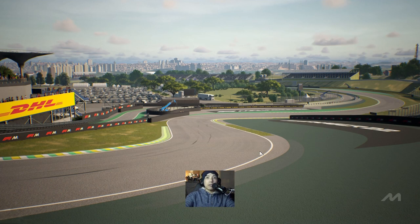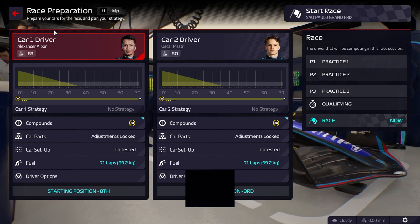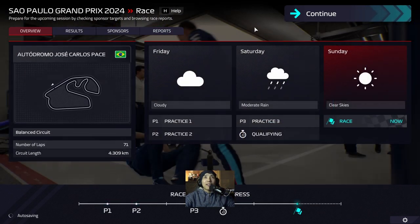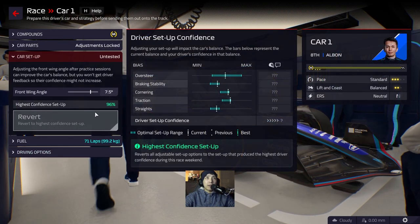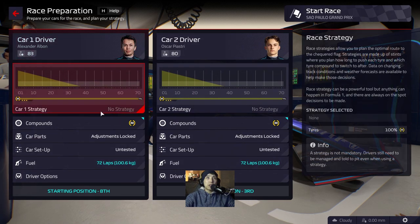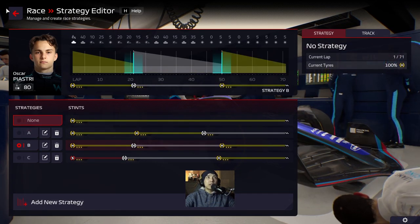I'll start the weekend and take care of practice and qualifying. Alright, qualifying is done - we ended up fourth and tenth, so not great. Confidence is only at 96%, which isn't great either. So we're starting third and eighth. I'm going to give them some extra fuel to push with. The weather is dry. It looks like a definite two-stop, so we're going to go medium-hard-medium.